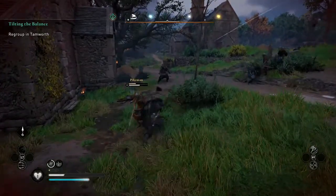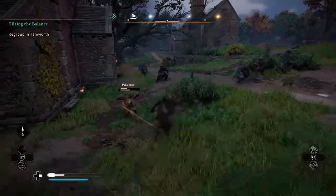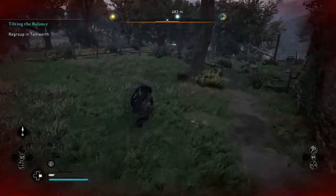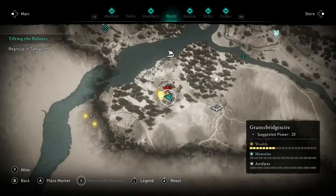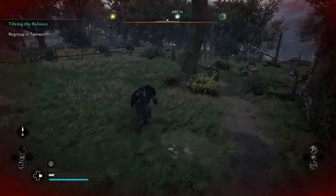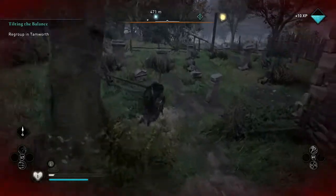Welcome everyone. In this video I'm going to show you guys how to unlock the ability, the Mark of Death. It's a very cool move — you mark multiple enemies at once and you can shoot them all with arrows. Here I'm just showing you the location and how to unlock it.